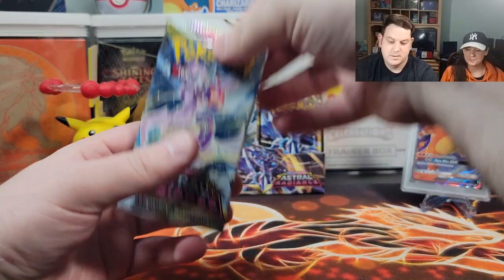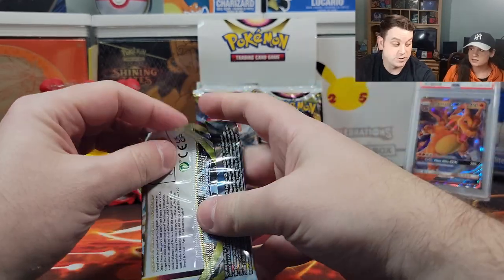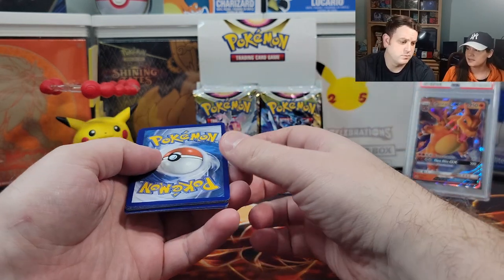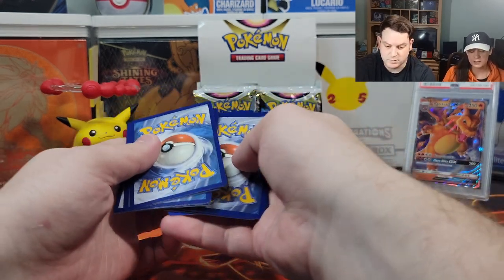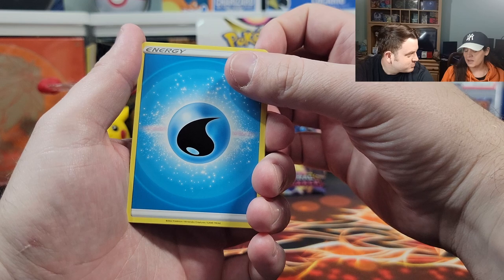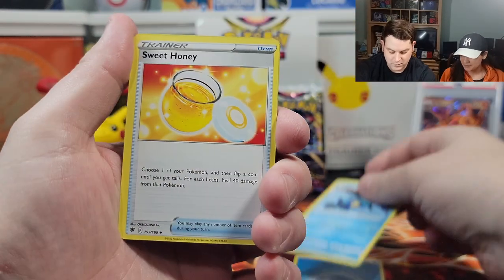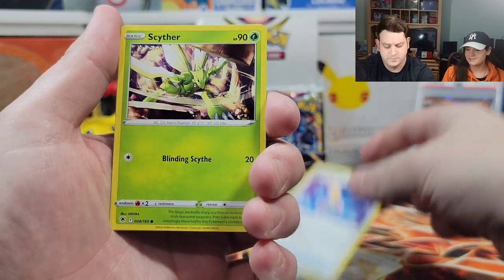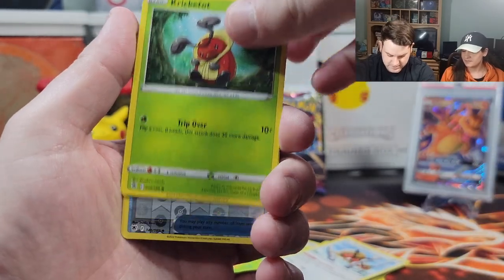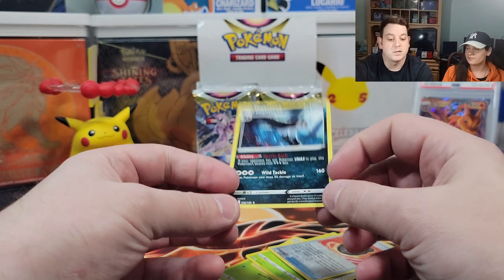Time for the first pack out of 12. We want those Trainer Gallery cards, and also the Machamp alt — that's the one we really want. Water energy. We need Radiant Greninja and it's in here — sweet! Scyther, Stantler, Yanma — Yanma's in every set — Hoothoot, Kricketot, reverse holo heavy ball, and a non-holo. Not a mighty way to start the pack.